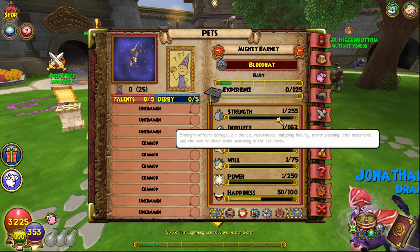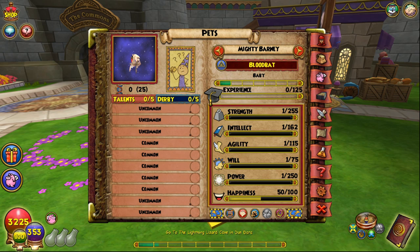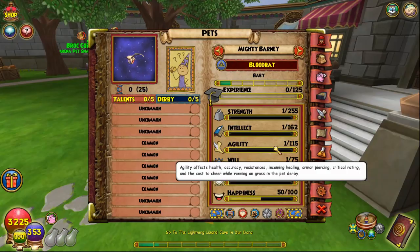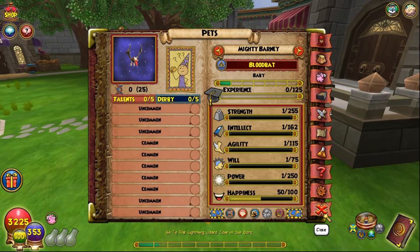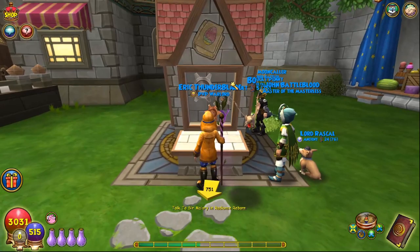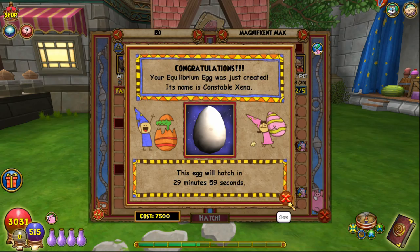I'm actually going to hatch the egg out right now because I want to see if any of the stats transferred over. We actually got Strength and Power already at max. So when you are doing this, the stats will go to either the first parent, the second parent, or in between those two. Strength went to the one in the kiosk, Power went to the one in the kiosk as well, but Intellect went halfway in between. Now I'm going to train this pet to adult, wait for my hatching timer to reset, and do another hatch.